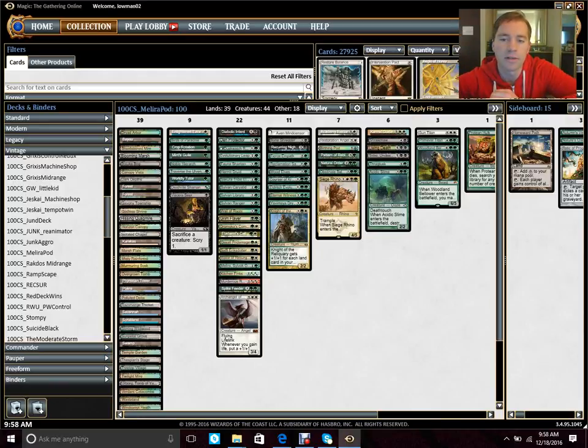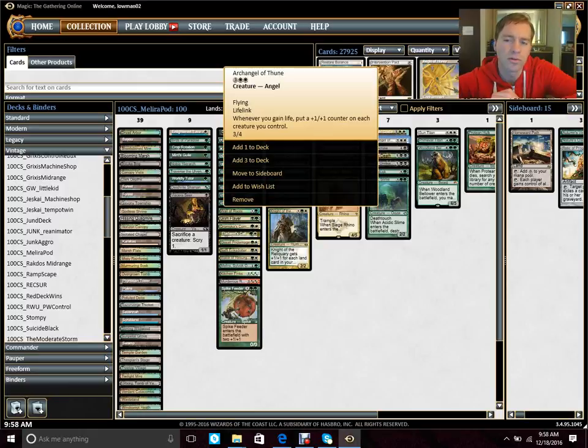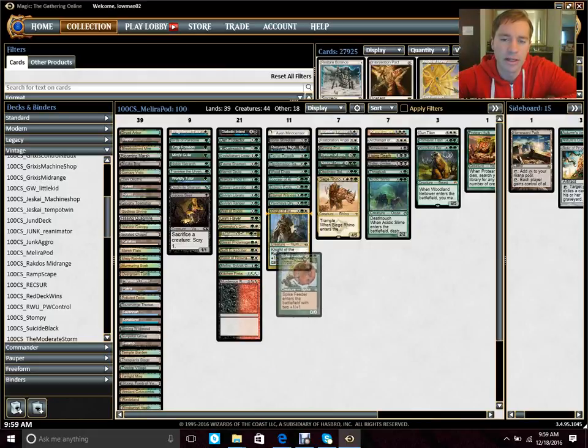The deck has a standard package including Pattern Rebirth and Natural Order to get some of these combos online. It's a pretty powerful deck. One thing I don't like about this compared to the Rexor build is that it's a little heavier — it has heavier drops that don't do as much on their own. Cards like Archangel Thune are good, but I don't think it's as strong on its own. It doesn't have an ETB unless other pieces are already in play or you have the means to get another piece into play the same turn.